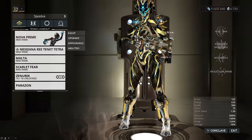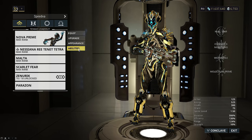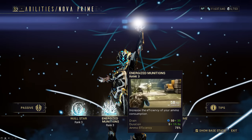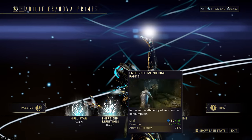Let's move on to this little update on Tenet Tetra, shall we? Basically, the only real requirement is to use this on a frame with max or near max duration. Energized Munitions only has a base 5 seconds duration, so with 306% that I'm showcasing here, it lasts 15 seconds. Obviously you don't need to go that high, but it is just more quality of life so you don't have to cast it as often.